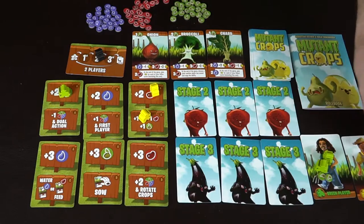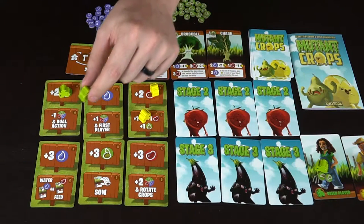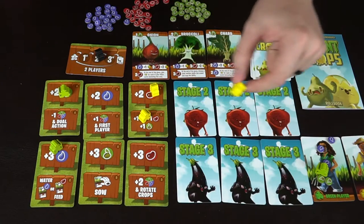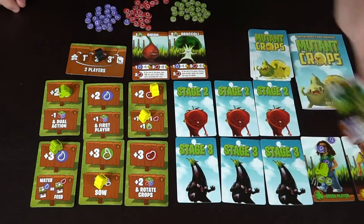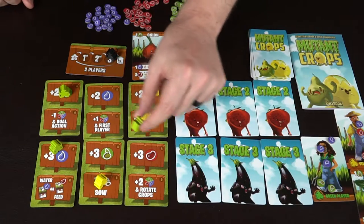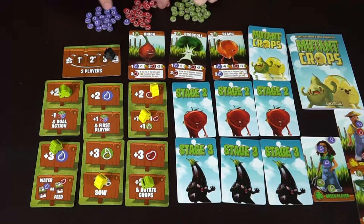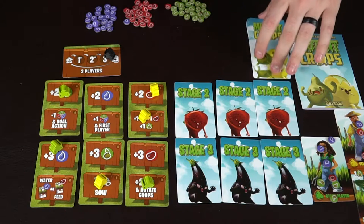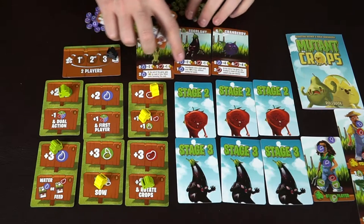It's pretty straightforward worker placement. She might go here for three water and take those tokens. Then he says maybe he wants to sow, which means you choose a card — it tells you the cost of the card up there, so this card would go here and he takes it to use for later. At the end of the game, that's how he scores. Then she might go here to rotate the crops — maybe she doesn't like any of these options, so she gets two of any type of resources, puts them on her area, and then these cards all get removed, shuffled up, and new cards get dealt to the front row. The number of players determines how many different crops are out.